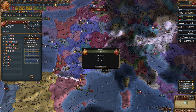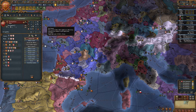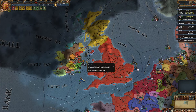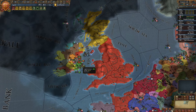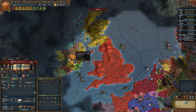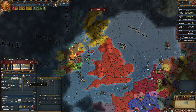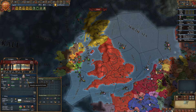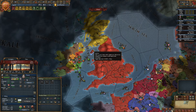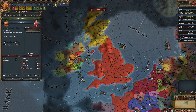I was able to get an alliance with the Pope, so that gets me up over the 100 relations I need for my agenda. I'm going to go ahead and buy indulgences to get more papal influence. All of my troops are here in Ireland. Let's see who we can go to war with - I think the first one is going to be here with Kildare, calling in Tyrone. They're guaranteed by Scotland but I don't think that should be an issue.